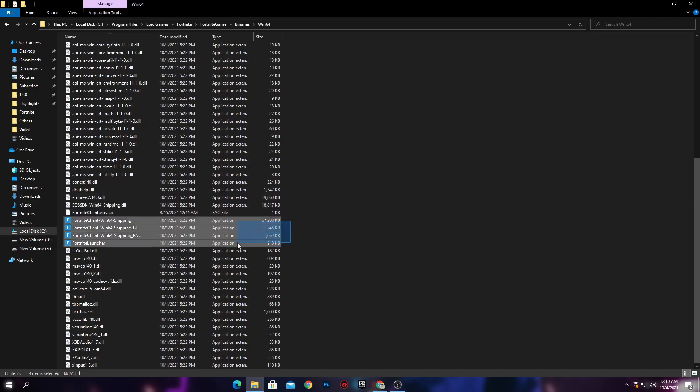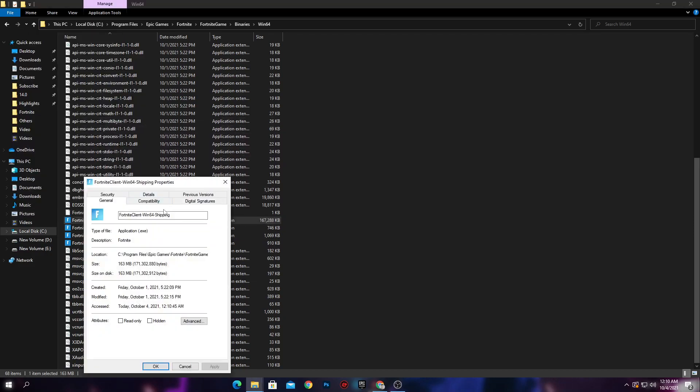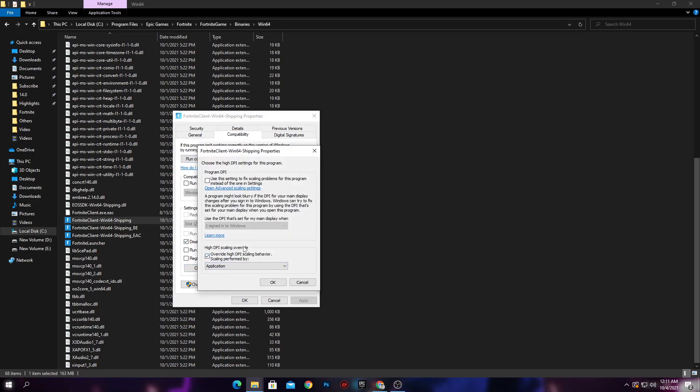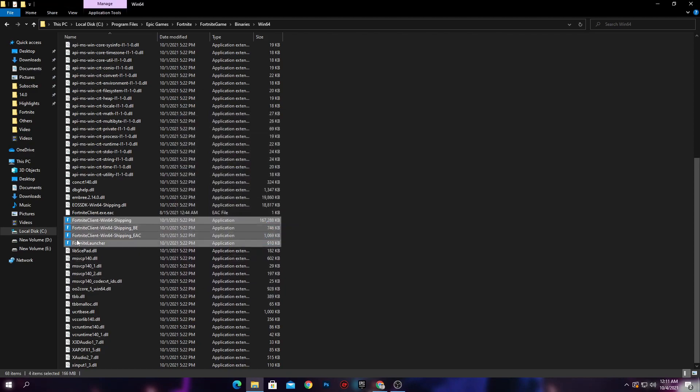There are 4 exe files for Fortnite. Right click each one, go to Properties, go to the Compatibility tab, and checkmark 'Disable Full-Screen Optimizations'. Then go into 'Change High DPI Settings' and checkmark 'Override High DPI Scaling Behavior' with scaling performed by the application. Click OK, apply the settings, and click OK again. Do the same settings for all 4 exe files in the Fortnite directory.